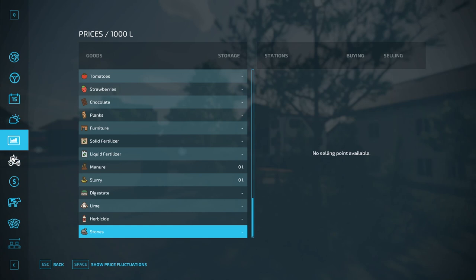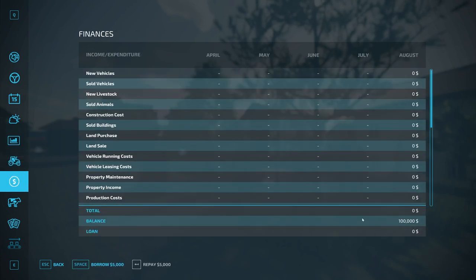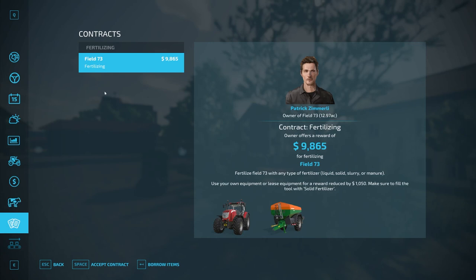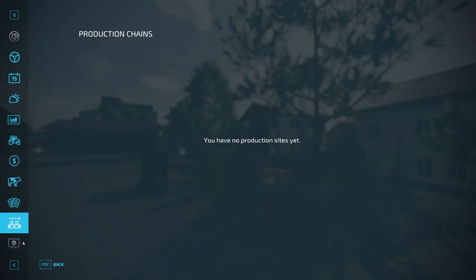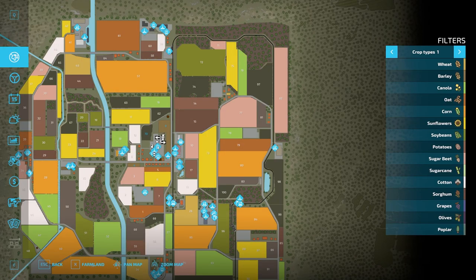We ended out on stones. Looking at the store - we start off with a hundred thousand dollars, no starting loan. We have a sheep barn and a large cow barn to start with, no animals yet. There are contracts in the fields you don't own, no production starting out, and there are 12 collectibles on this map.